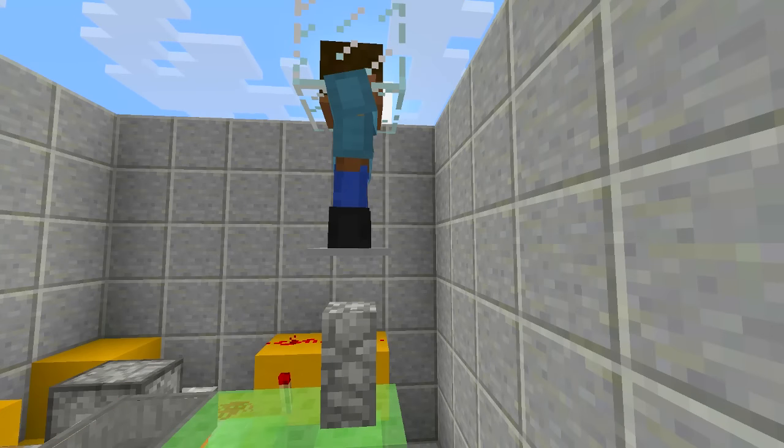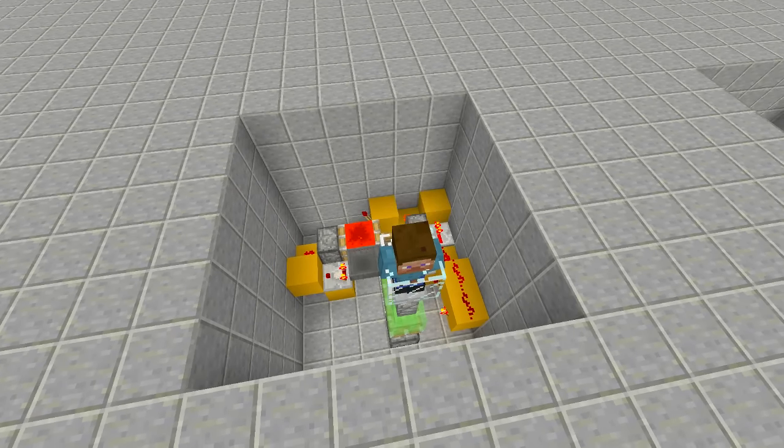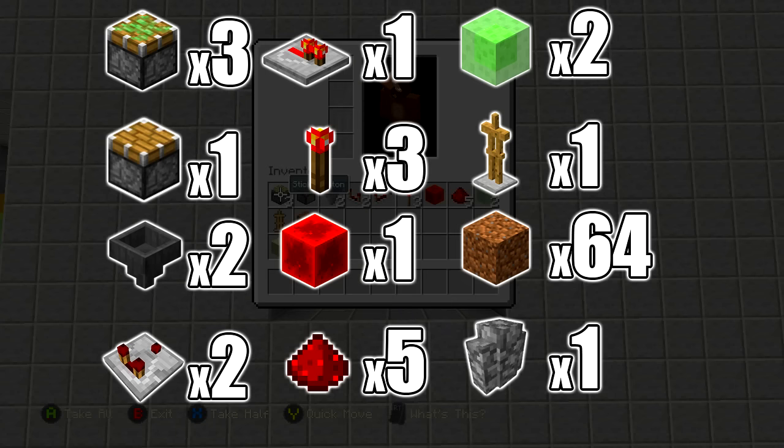Let's go ahead and start building this. It's a fairly simple build. The resources you're going to need are: three sticky pistons, one piston, two hoppers, two redstone comparators, one redstone repeater, three redstone torches, one block of redstone, five redstone, two slime blocks, one armor stand, and a handful of dirt. Also you're going to need one cobblestone wall.